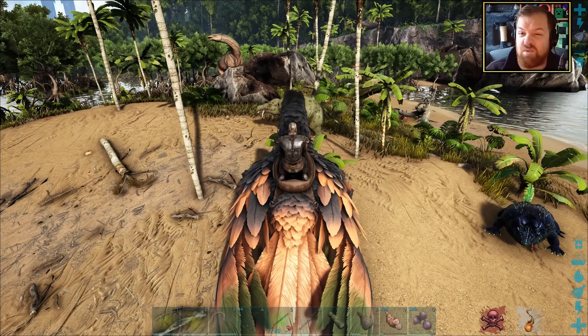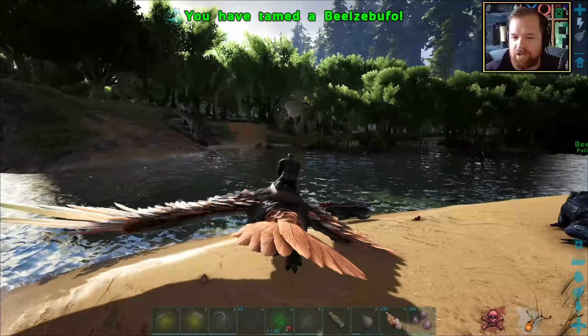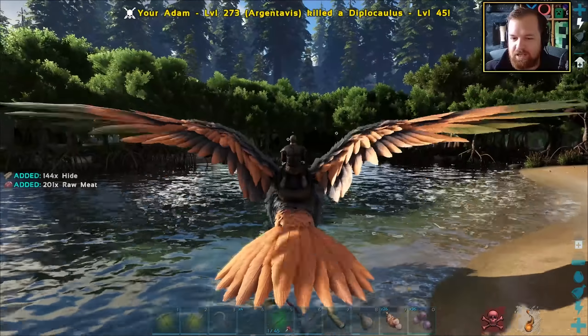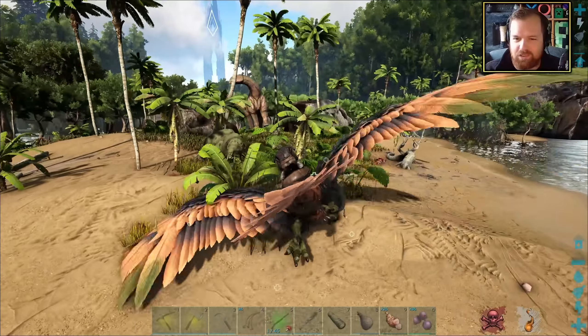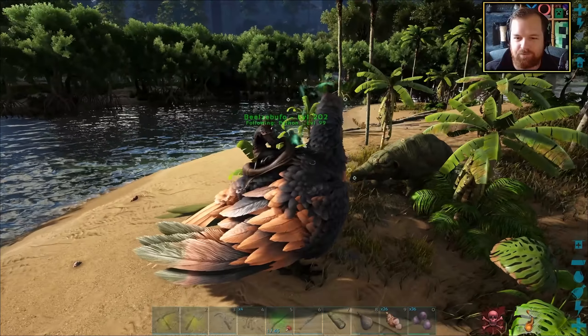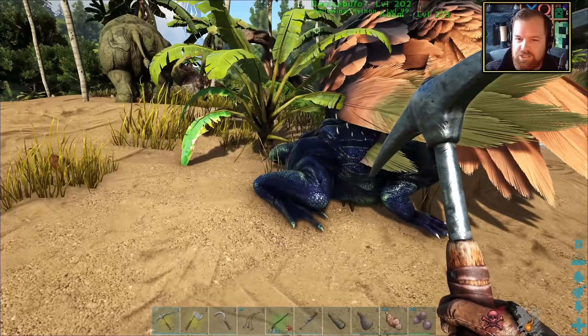Still gotta be careful though — there could be any number of hostile mobs around here. It did only take one piece of prime meat. What the hell is this guy? Get out of here — it's a Diplocaulus? I've never heard of that before. We have our goal done!